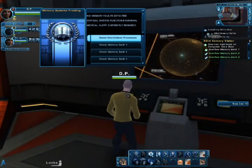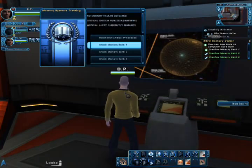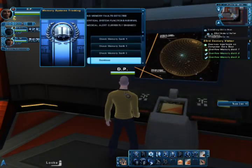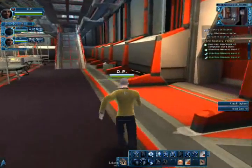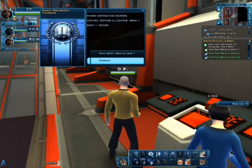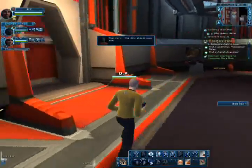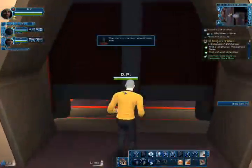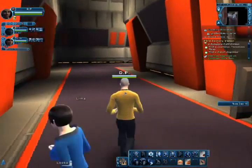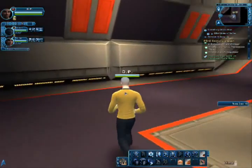I'm wearing gold right now because command officers used to wear gold. Bank one, bank two, bank three. All right, let's go back and check this one out. That did it! The door should open now. Okay, bolster your weapons everyone. We're all just happy, friendly denizens of the 23rd century.